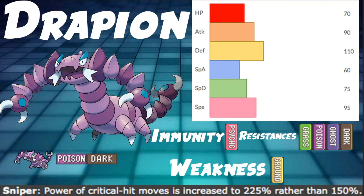The typing Poison/Dark is actually really solid, providing us one immunity, four resistances, and only one weakness, which is really amazing. You could even patch that up with a berry or even Air Balloon since the weakness is Ground. Our immunity is Psychic. Our four resistances are Grass, Poison, Ghost, and Dark.